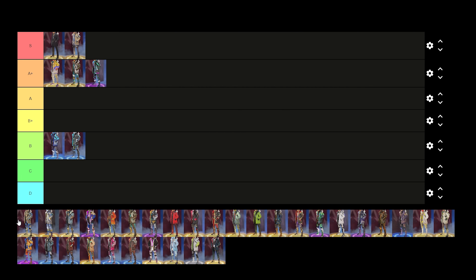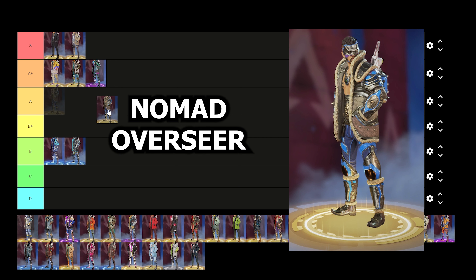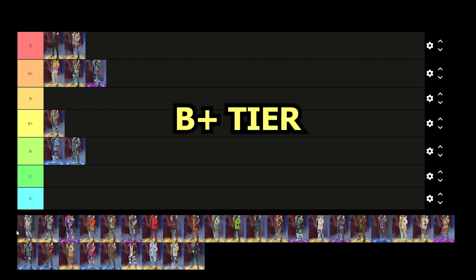Up next we have Crypto's Nomad Overseer skin — I believe this was from the Warlord event in like Season 8 or something. For me it's different, but it's never been my favorite. I do kind of like how he has his shirt off, the belt, the hair, and the mustache is pretty funny. But it's never been one of my favorite skins for Crypto, so we're going to drop this one in B plus.